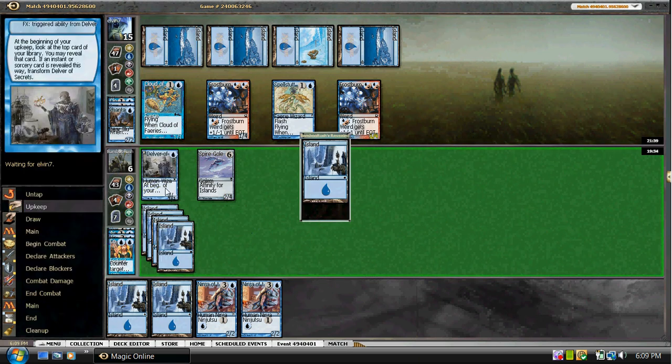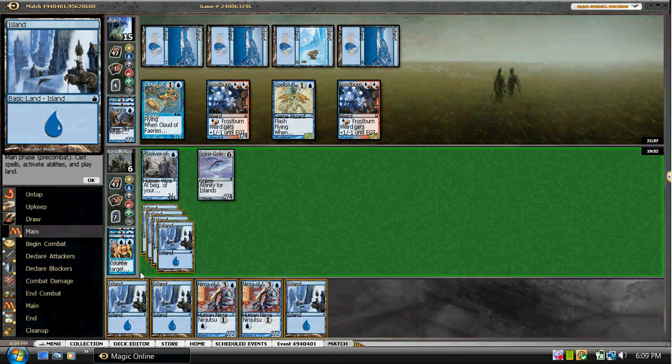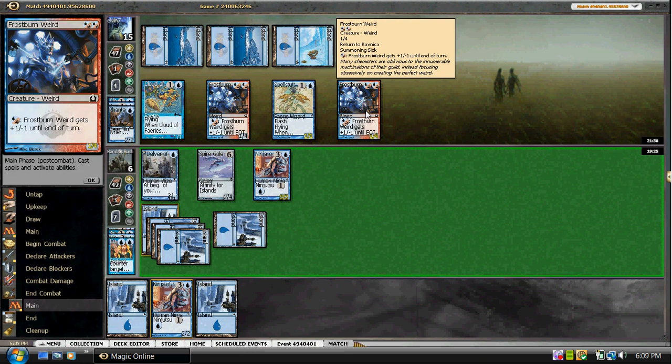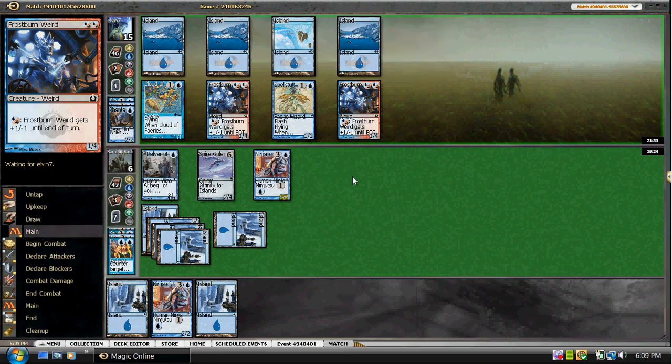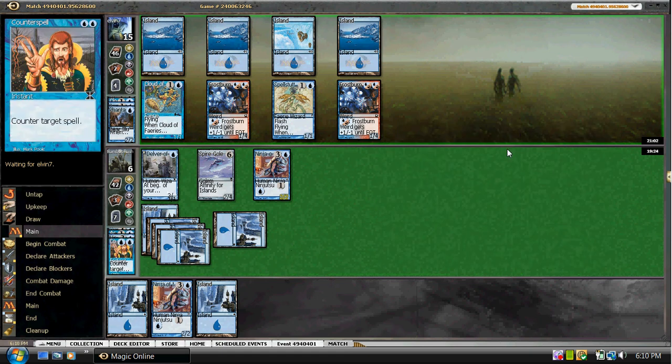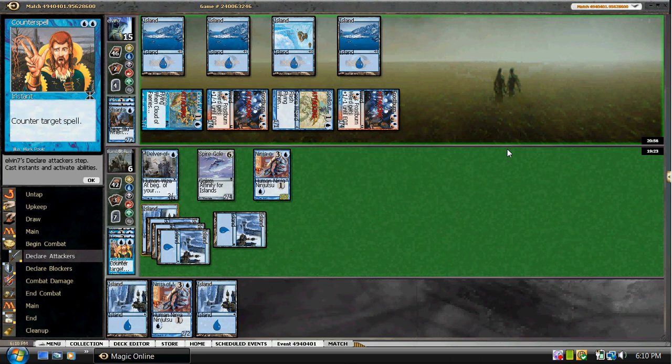Just an Island — he didn't play a land. So I think we just have to hard cast Ninja. It's going to put us in a pretty bad position. He can pump both of these up to three, so we have to chump block one. I think we might use the Delver to do that. We do have this second Ninja though — it's kind of hard to say. Now we're in terrible shape. And we're somewhat flooded.